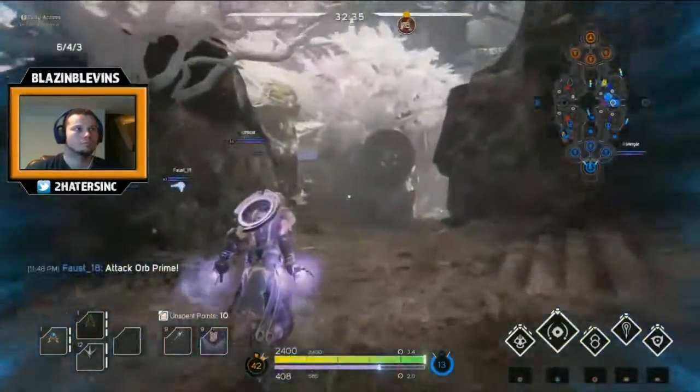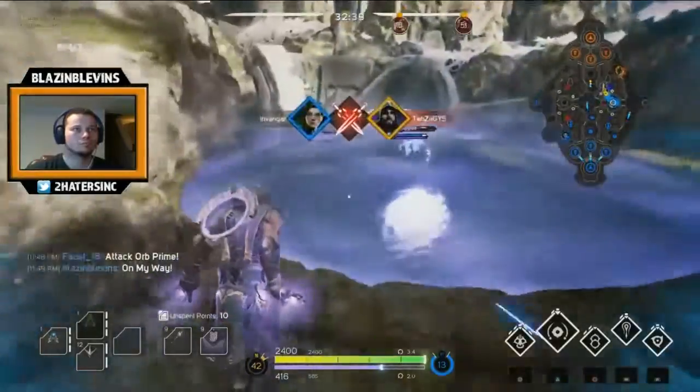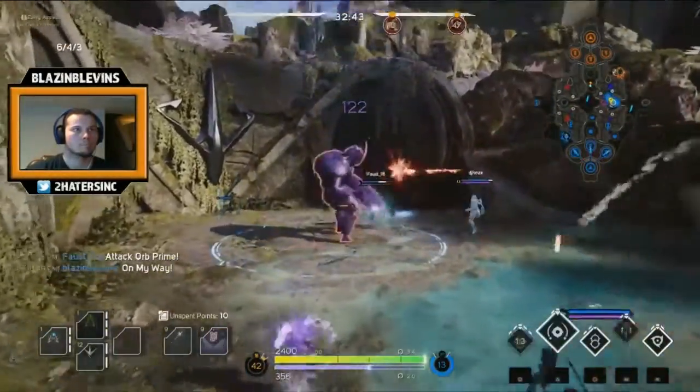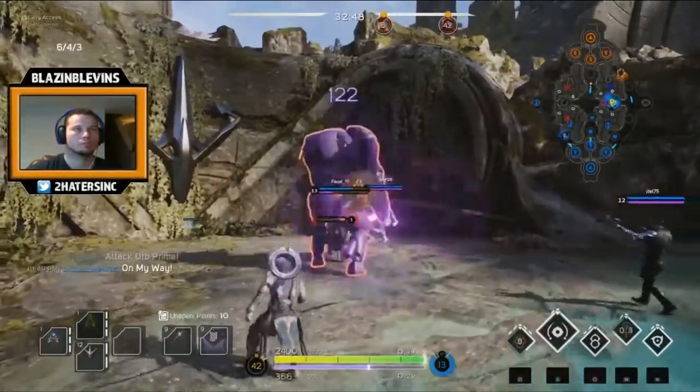What's going on everyone, Blazinblevins here. Thanks for checking out my video today. I'm making a quick video about the prime orb boss, aka the big purple guy in the middle of the map, or as I like to call him, the gatekeeper to your seventh card. Taking this guy down will drop the prime orb.